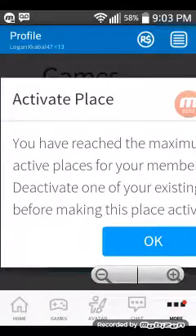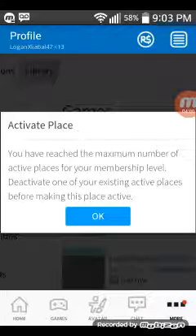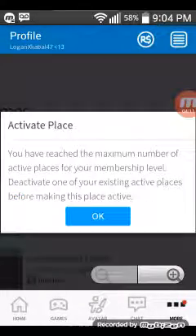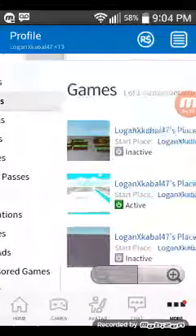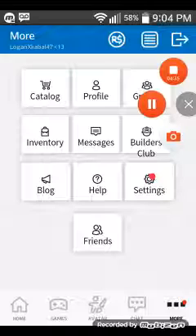Apparently it's saying you've reached the maximum number of activated places for your membership level. You've reached the maximum number of activated places for your membership level — deactivate one of your places before making a new one. But yes, that's it! Just disable one place and then you do it. Thank you so much for watching guys, hope you enjoyed it!